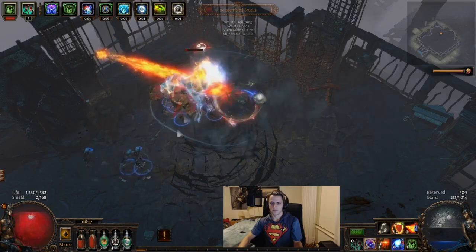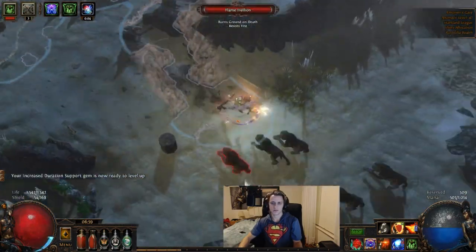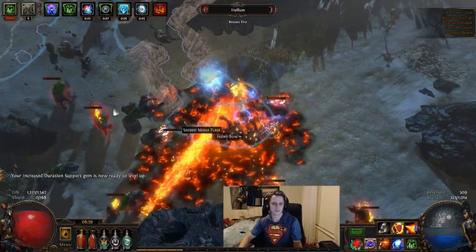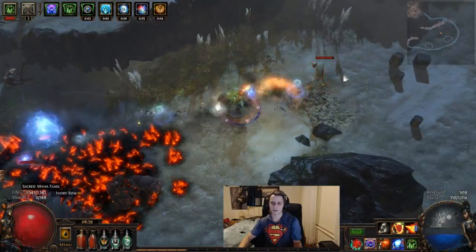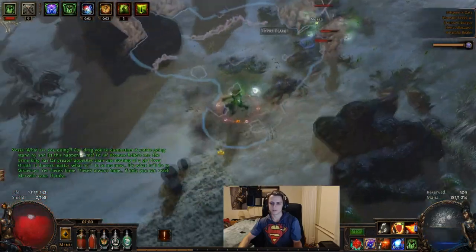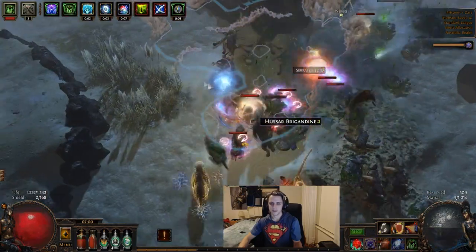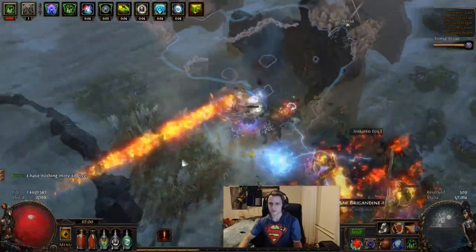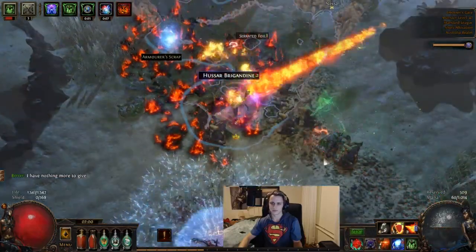Pending what's going to happen in 3.0, but for now if you want to get onto beta and have a nice smooth start on a character, Scorching Ray Scion Ascendant is pretty damn good. This is just a few clips from the leveling experience with absolutely no gear to start with, no currency — so it was a fresh character, fresh start with terrible gear at this point.